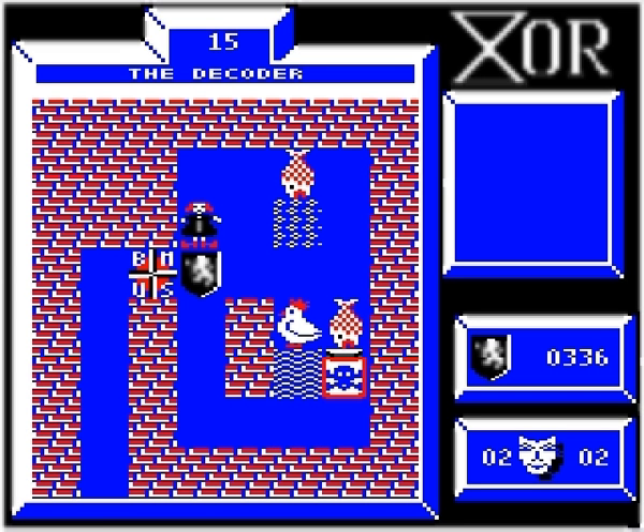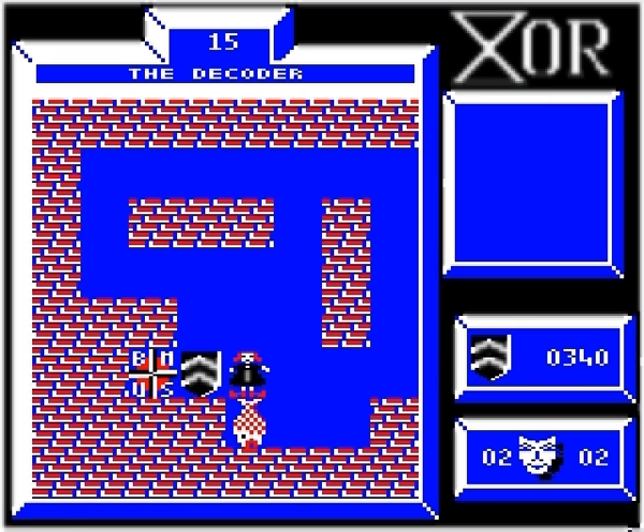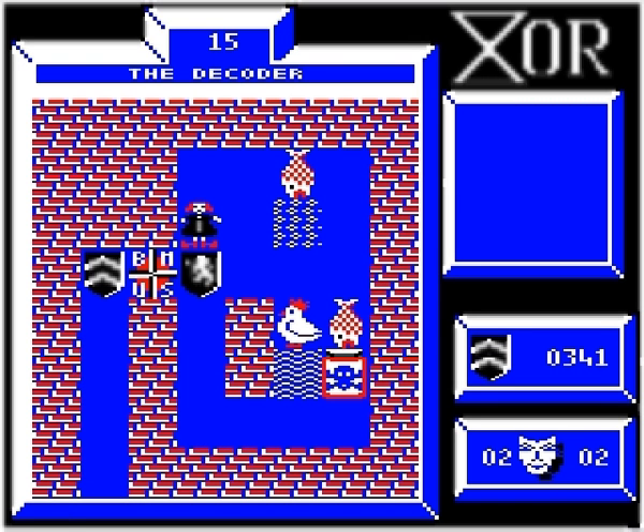But this level does not stint on its puzzles, even though it's the last one. Here, we're on the wrong side of the teleporter. I could leave the shield here and use the other one on the other side, with one shield blocking the teleporter, but no, we need both shields on the left. And to achieve that, we have to do something similar to the previous level, with the chicken blocking the teleporter, but wait a second.